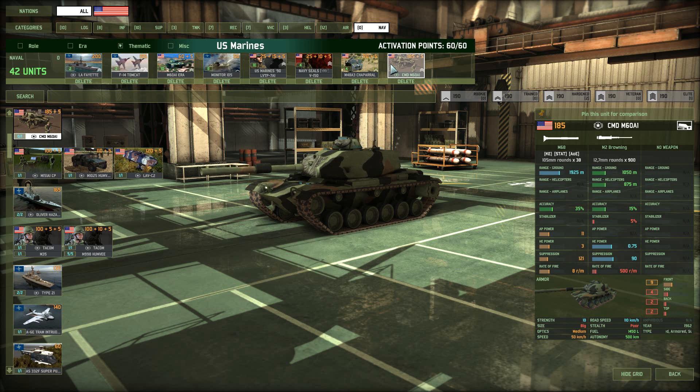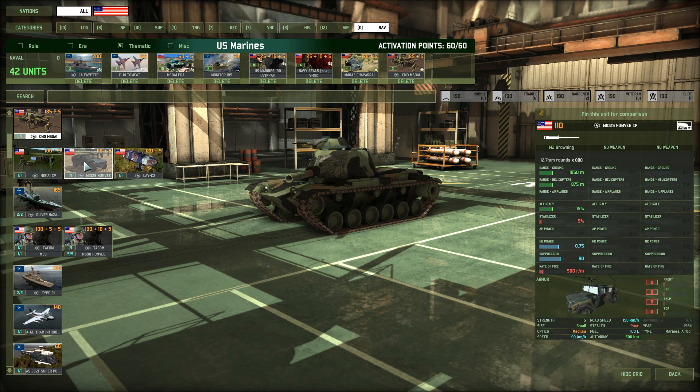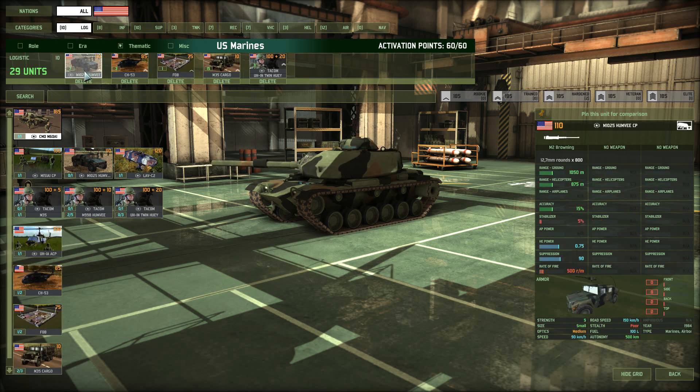You could use the M151 or Humvee as command vehicles, but they have zero armor. The LAV has some armor, but the M60A1 command tanks come with very heavy armor: nine frontal, four side, two back, two top, and they have a gun in case of emergency. I use these to actually capture the zone and bring in new units from there, and from that zone I can bring in more Humvees to capture other nearby zones.